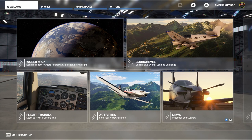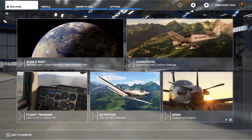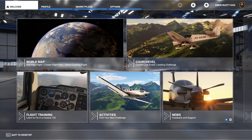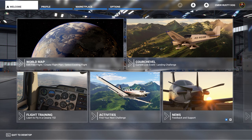Good greetings, I'm Rusty Dog, and welcome to Microsoft Flight Simulator. You might be thinking, what's he going to show us today? The 787 Dreamliner? The Cessna Caravan? A 747 takeoff? No, I'm going to show you giraffes, elephants, and bears. Because why not, right? It's another feature of the game — it's got nothing to do with flying, really.